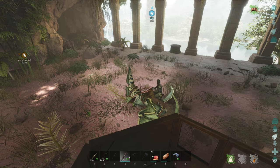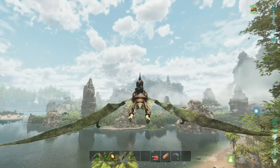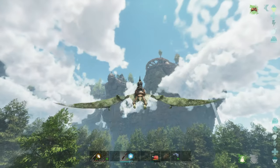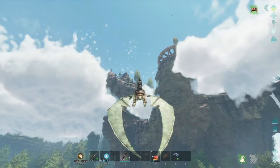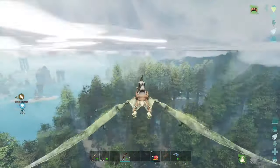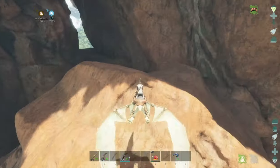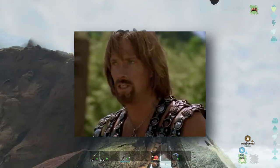I decided to get on the pteranodon and we were just going to go look for some goodies. Here on the Center, it doesn't seem that easy to find the loot crates, the beacon thingies, so I just decided to fly around and try to get some stuff on my map. I really wanted to see what this stuff was, and I was exceptionally disappointed that it was beyond the border. I wanted to go up there — I didn't know that's what it was. What the heck? Disappointed!